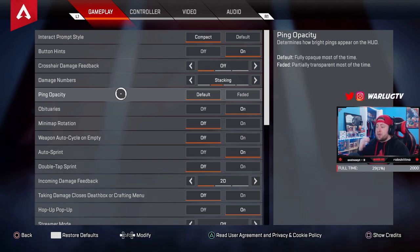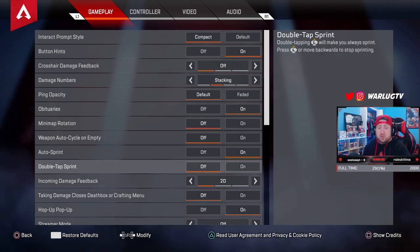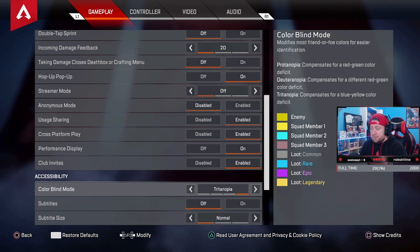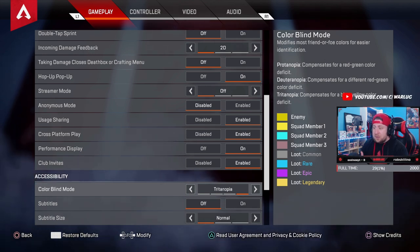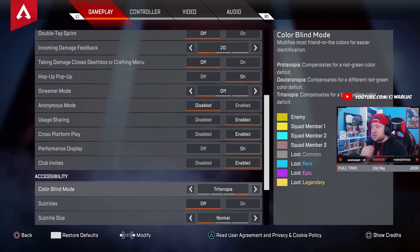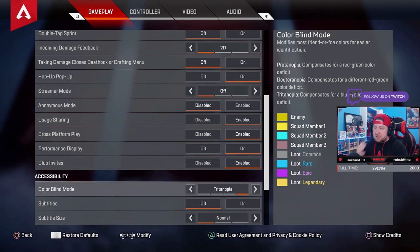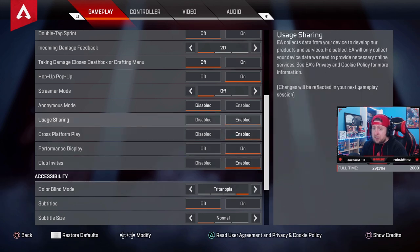I'm not going to go through everything again because it's all the same stuff from season eight. I'm just going to show you a couple things I've changed. On the gameplay tab, the only thing I changed was color blind mode — I changed it to Trinopia. I really like it; it makes it a whole lot easier to find targets in dark areas, through bang smoke, caustic gas. It makes them easier to shoot and hit, so my accuracy has gone up considerably. You could do Pro Trinopia, but I like Trinopia better — the colors are more vibrant in dark areas.